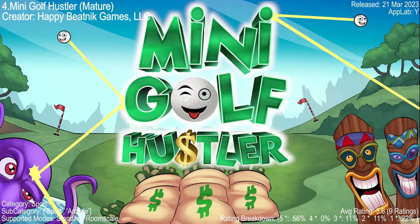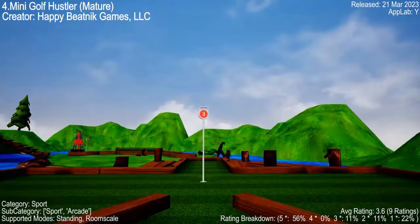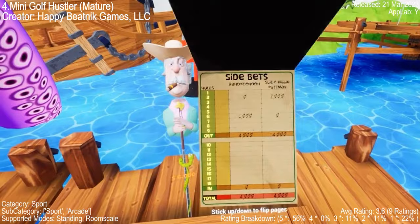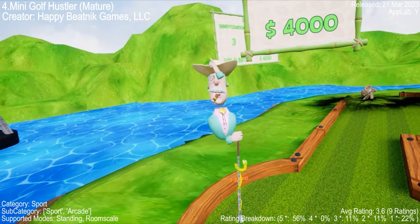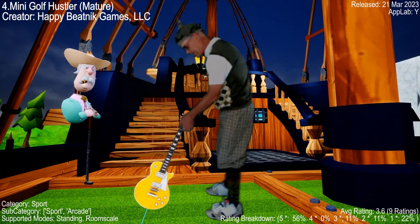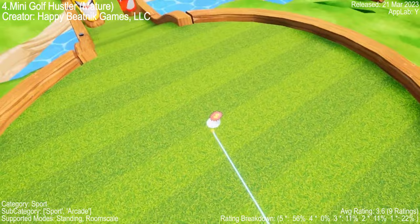Dive into the whimsical world of Mini Golf Hustler, a VR game that combines classic mini golf with quirky humor. Face off against Slick Willie Puttman, your bombastic opponent whose quips add banter to the game. Some players have noted unpredictable club force and ball movement, adding frustration to each swing. Despite grievances about fairness and scoring, many are captivated by the vibrant graphics. In-app purchases might raise eyebrows, but don't be deterred from this zany universe.